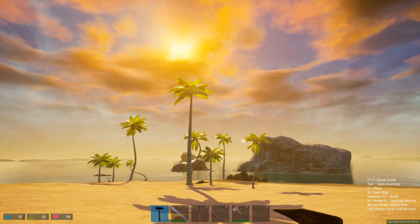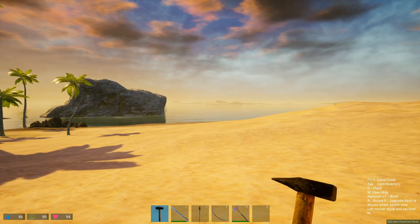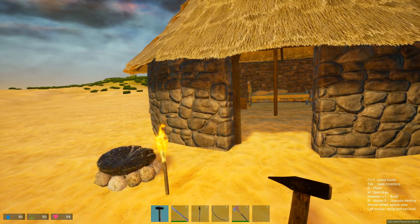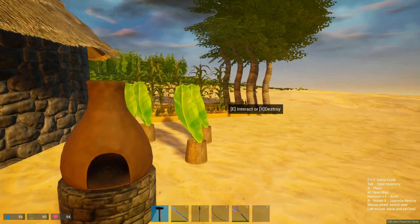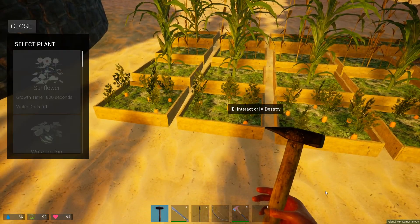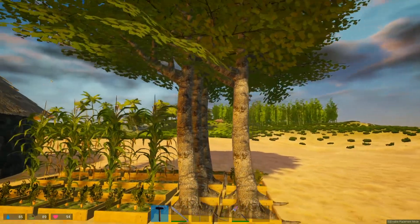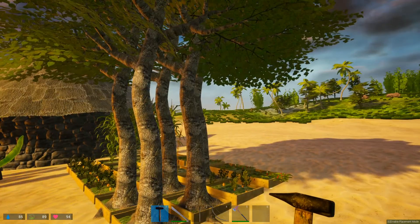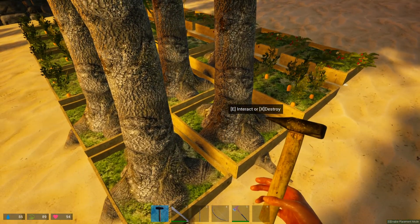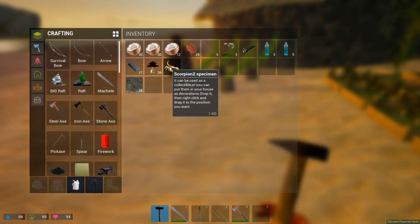Just another beautiful day in paradise. At the start, on the bottom right it gives you some options you'd normally have to hit T or F1 to access, and it goes away after a couple minutes. I decided to build us a little garden. When I went out to chop some trees, one of them was an apple tree - you have to have apples, it's the only plant you can't plant without them.